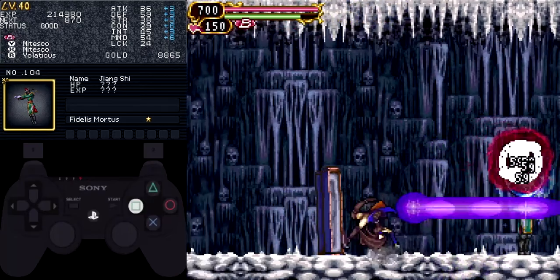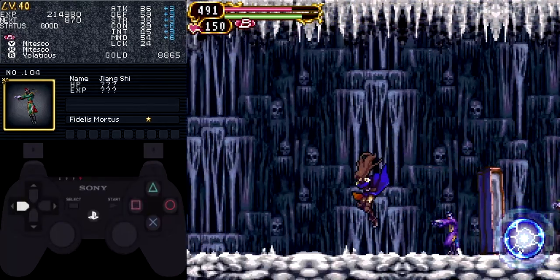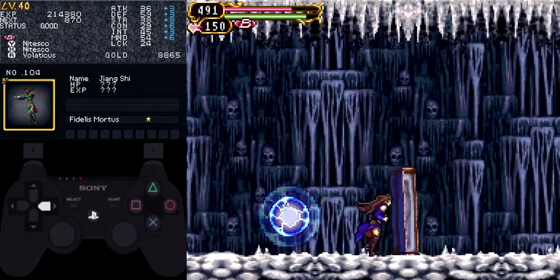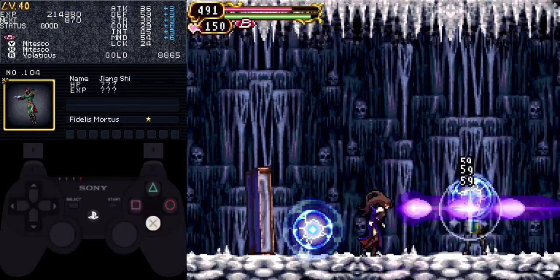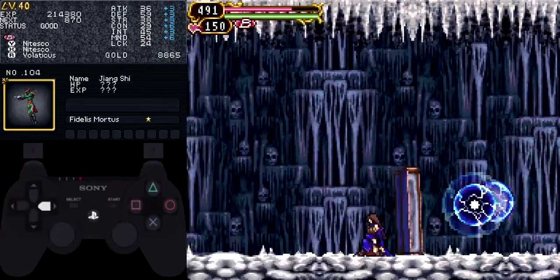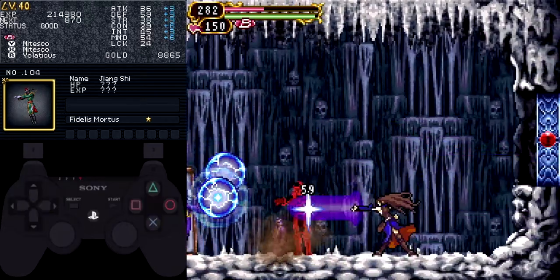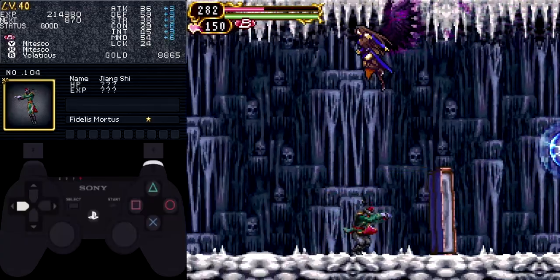It seems like he uses his glyph right after casting the lightning orb, so when he casts the lightning orb, I immediately try to create as much space as I can. Once you've gotten his glyph, you can kill him. If you have hearts left over, there's little reason not to just use glyph unions. One interesting thing about this boss is that when you beat him, he doesn't die — he just gets sealed. If you attack him while he's in this state, he'll wake up again, and you can fight him over and over if you want.